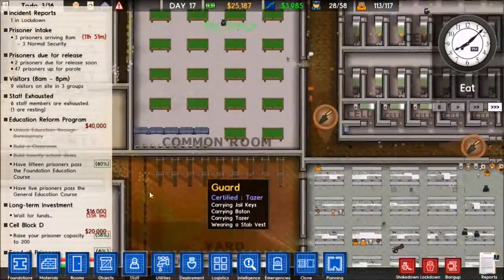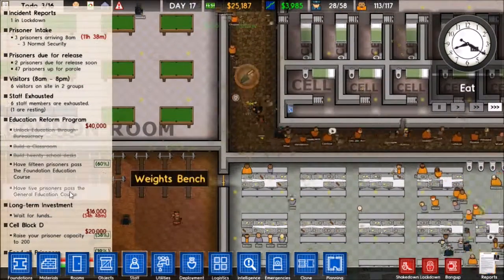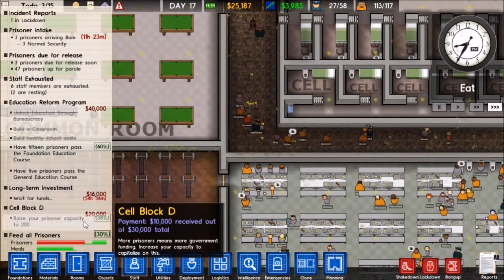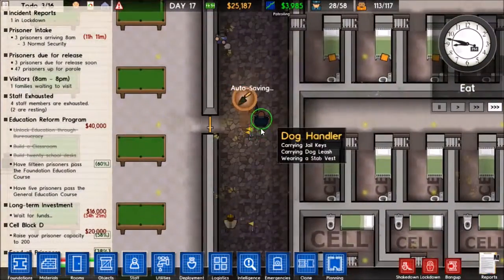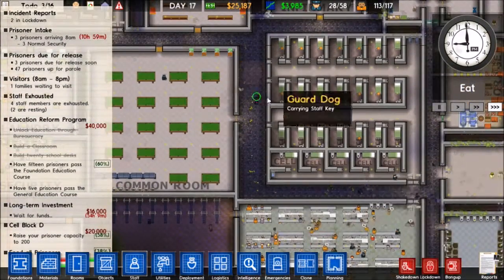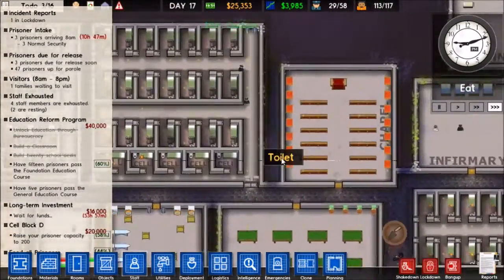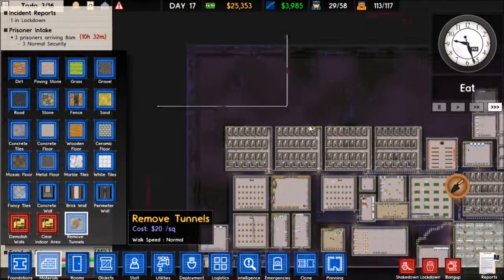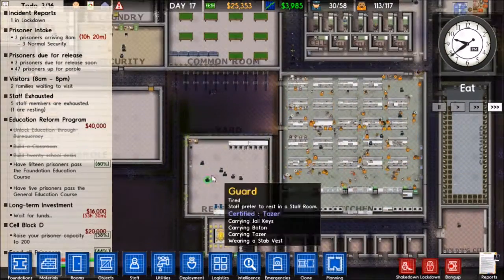We've got nearly two days for our long term investment funds to come back to our pockets. We should be getting 16k from that, so 11k profit I believe. I think we can take another grant and make more money of course. It looks like we did not actually find the tunnel that was leading through this main area here. I don't really know how I can find it, to be quite honest - I might just hope a guard stumbles upon it.